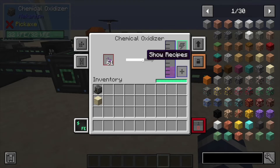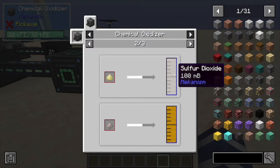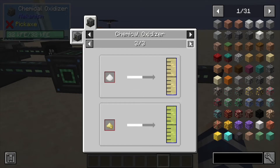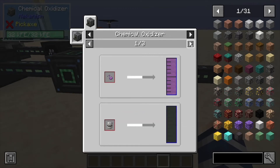Looking at the recipes, we've got reprocessed fissile which gives you fissile fuel, sulfur dust, salt turning into brine, yellow cake uranium into uranium oxide, lithium dust into lithium, and that's pretty much it for this one.